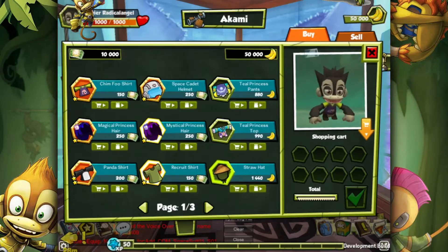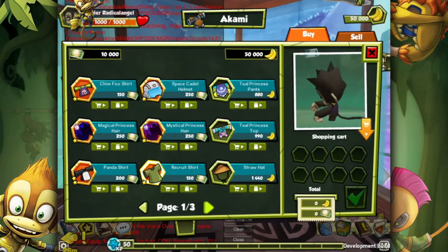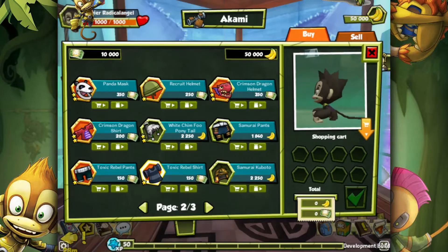Panda shirt — legendary. Croot shirt, got the straw hat. A good bit of these don't have assets for them yet, so you can't fully appreciate their glory.